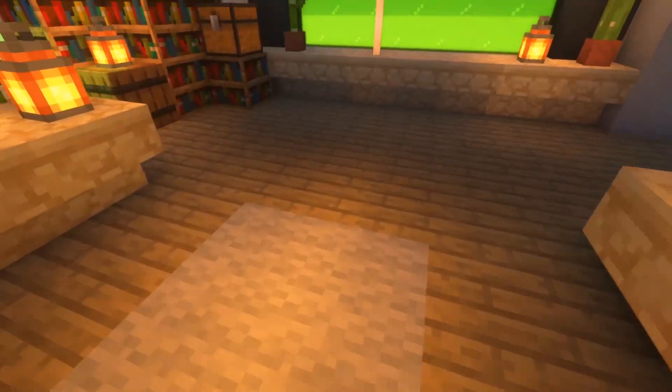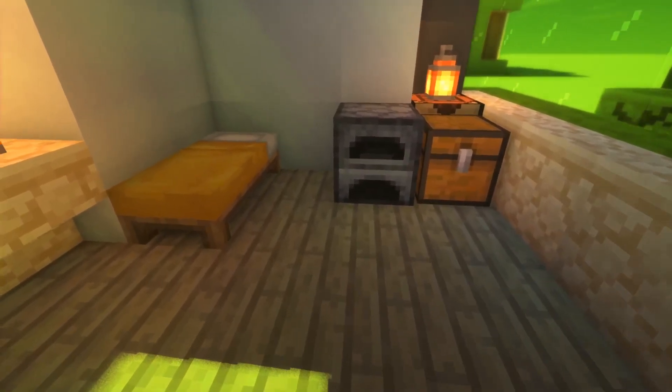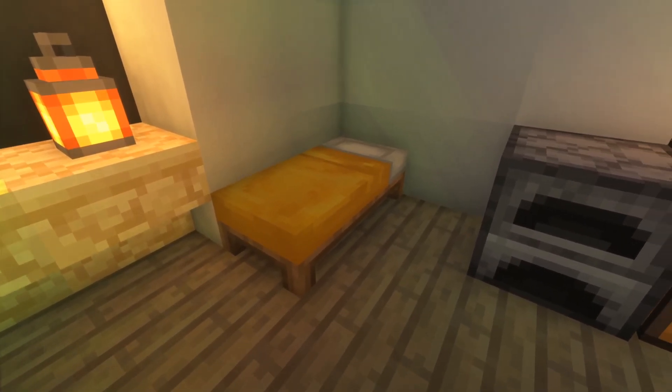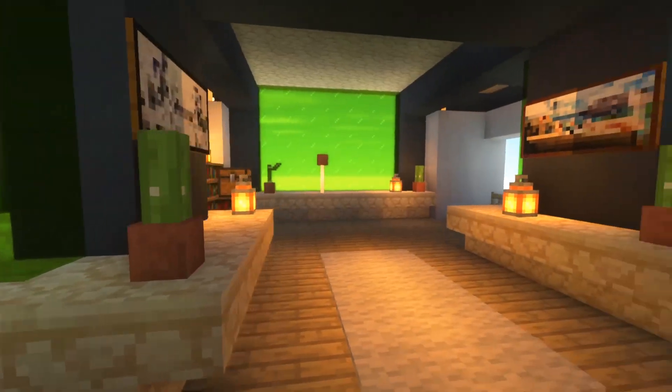The floor is made out of birch wood. You can't notice it that much with the Sues Renewed shaders. Right here you have your own bed — this one is a yellow one, I think it fits the theme. And then you have a crafting table, a furnace, and a chest.